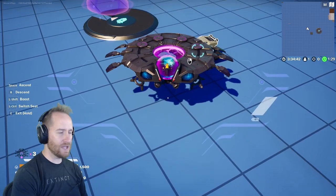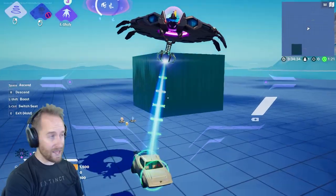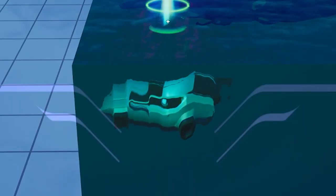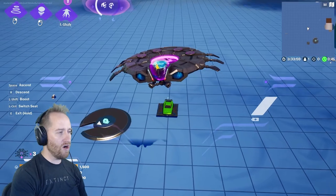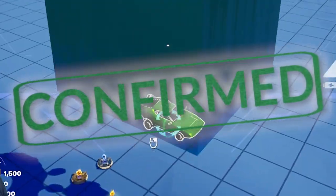There's also a myth that if you get into a UFO and pick up a car and then dip it in the water, something happens. We're gonna dip the car in the water — it's just sitting there. What the heck? It just disappeared! The car spawned back out on a spawn pad! So you cannot even dip the car in. That myth is definitely confirmed!